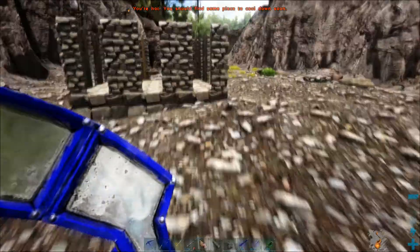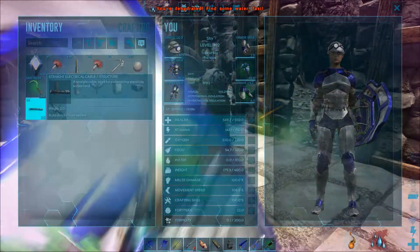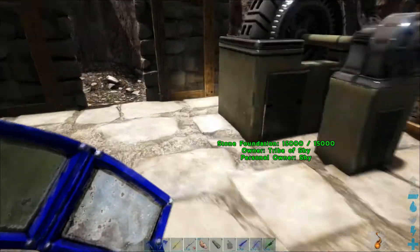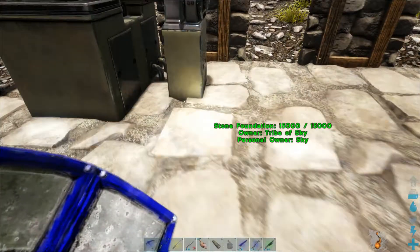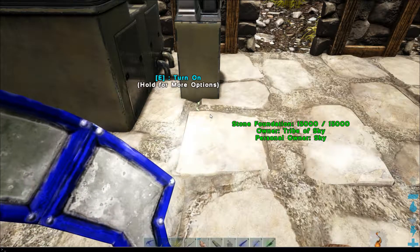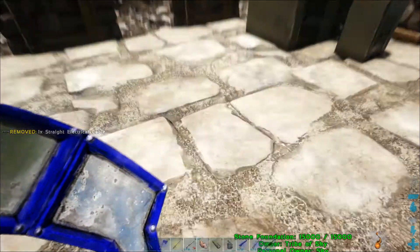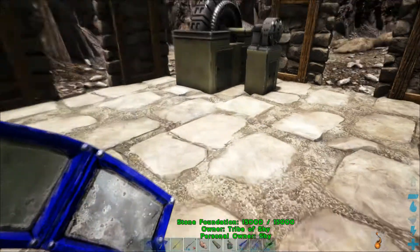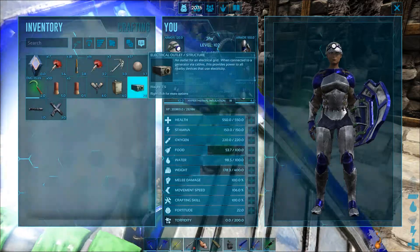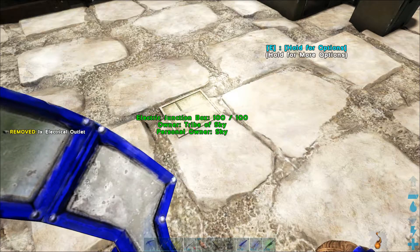I'm going to run right back over here where our generator is and show you how to put them on. You just have to kind of find the snap point — there should be just a snap point anywhere. It can come out of all the different sides. You can see the green right there — the snap point. Bam, I just put it down, and it's actually coming out in this direction. You can keep continuing out with cables however far you want. I'm just going to put an electrical outlet right there — you can see this green thing for the box. So there you go, that's all it looks like right here.